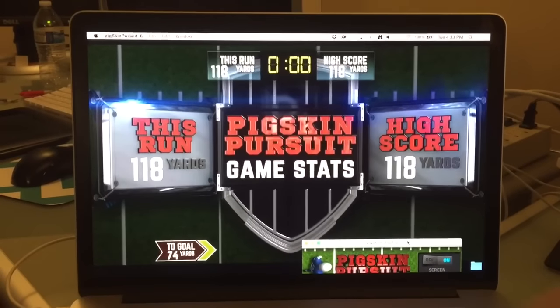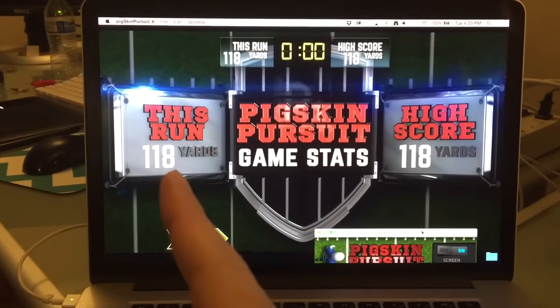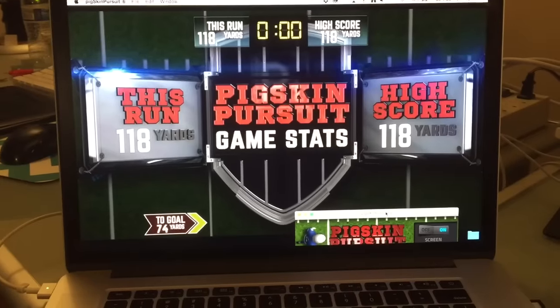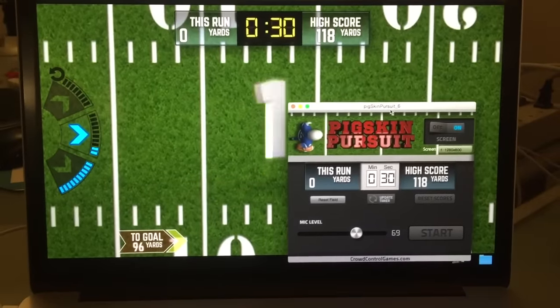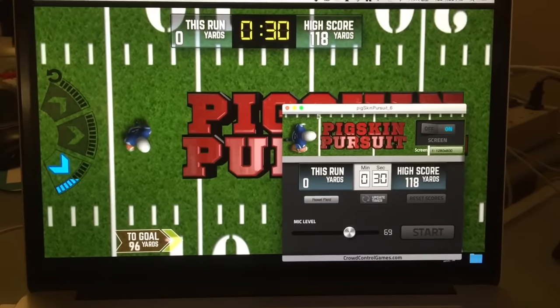So that's Pigskin Pursuit. At the end of the round, it's going to show you where your game stats are. This one we had 118 yards, and that's the only thing there so far, so that's the new high score. If we want to play again, we can try to beat that — just come down here and hit start and it'll start us all over again. If you accidentally hit start and you don't want to start just yet, you can hit reset field and it'll put you back in this mode.